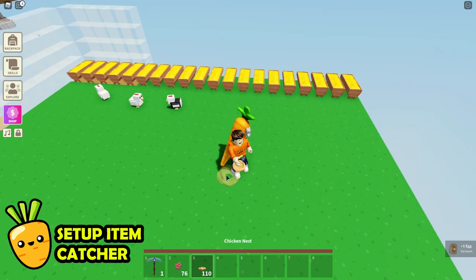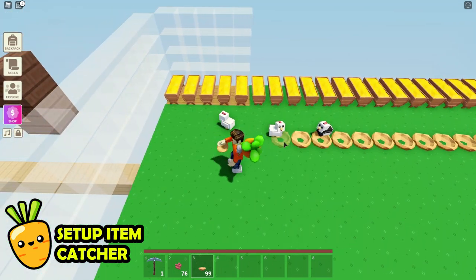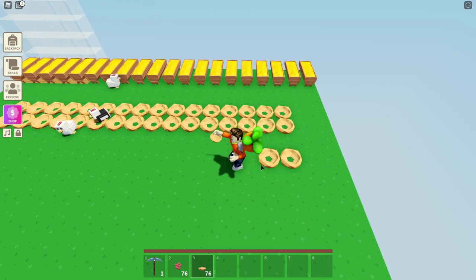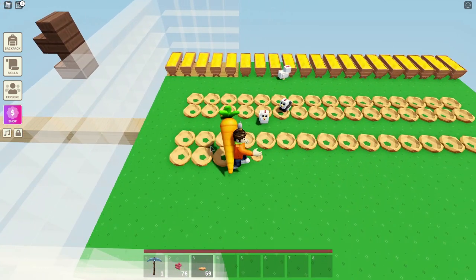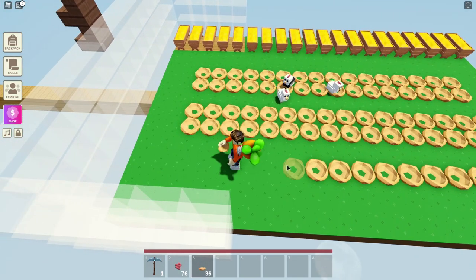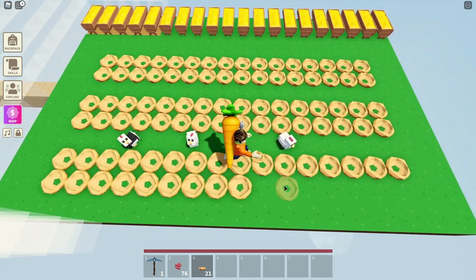Once you have the trough set up, the next part is to place nests all over the place — stuff them in places wherever you think your chickens can go. Any cracks, put one nest there just in case. With this setup in place, all you need to do is fill up the trough and walk away. The next time you visit your chickens is to take their eggs and give them more food. The process repeats, and over time you're going to find yourself leveling up without even realizing it.